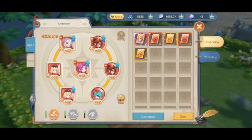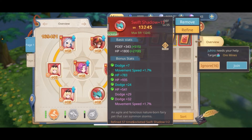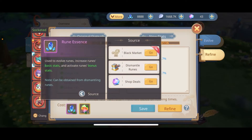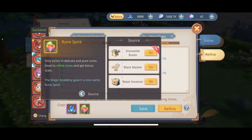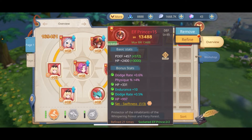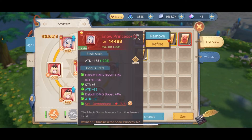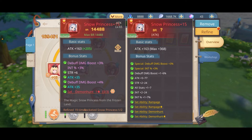Once you reach 15 you can start focusing on the refining. For refining we need more rune essence and rune spirit. When you refine you get new stats and the possibility to find a set ability, but not necessarily the one you're looking for. Each rune has the possibility of two types of set ability. For instance, in the Elf Prince you can get Bat or Swiftness, or in the case of the Snow Princess you can get Rampage or Demon Hunt.